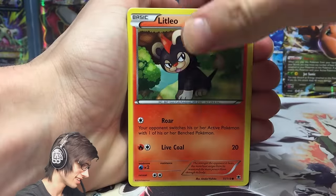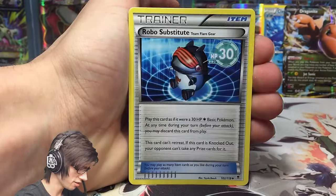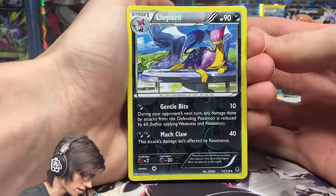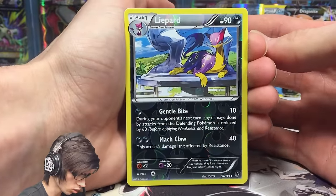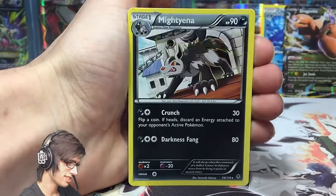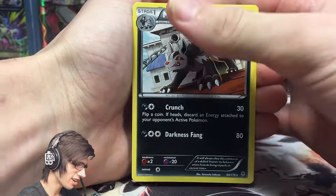We've got a Finneon, Ace Lagoon, Lumineon, Robo Substitute, and a Liepard reverse uncommon with Gentle Bite and Max Claw. The final rare from this Mega Gengar blister pack is a Mightyena regular rare. Couldn't end on a high note, but we definitely had an amazing blister nonetheless.